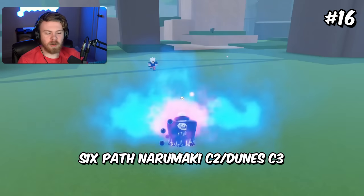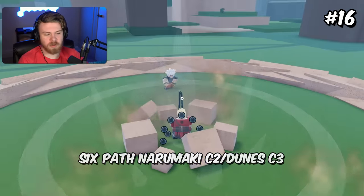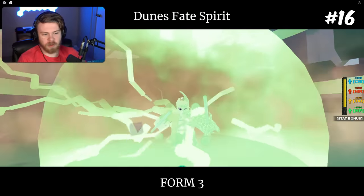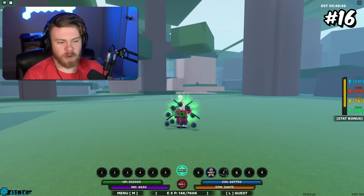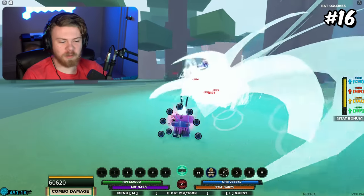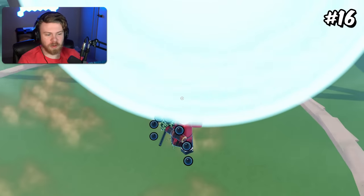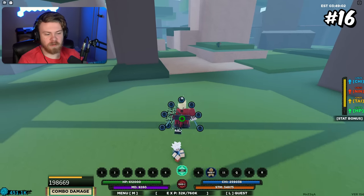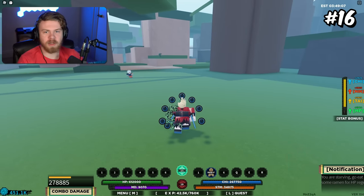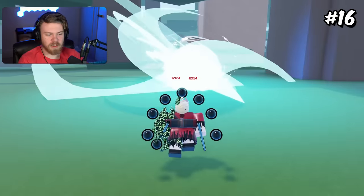Coming to 16th place, it could be 6-Path Narumaki C2 plus Dune C3. The reason why this would be here is because you would just have a lot of versatility in your actual moves. When you go into Dune Z3, you have the weapon spec — you have to right mouse button into the weapon. Dune's Fate block breaker works really well with this mode in general, because 6-Path Narumaki does a ton of damage when you use the C-Spec and then click — you could block break into that ability without any end lag whatsoever. The weapon spec is bugged when you combine it with 6-Path Narumaki, which is good to know.